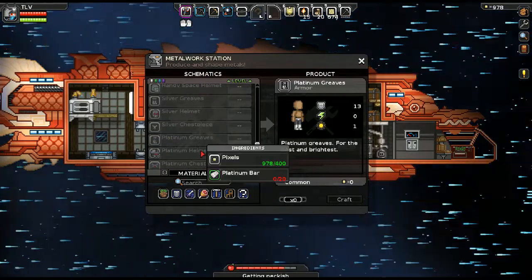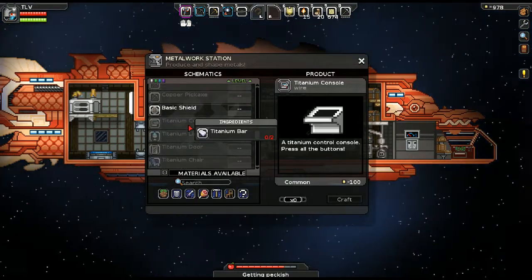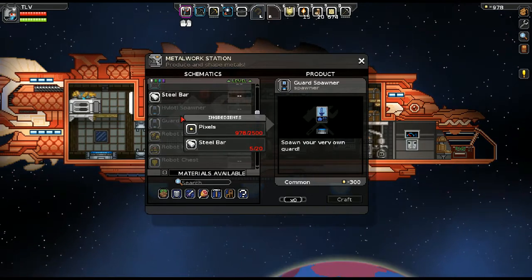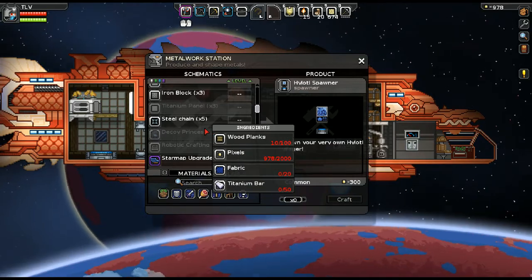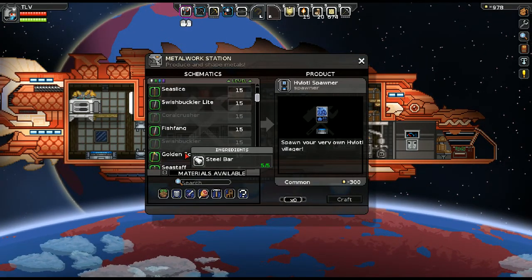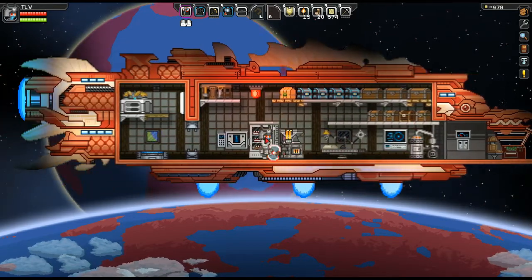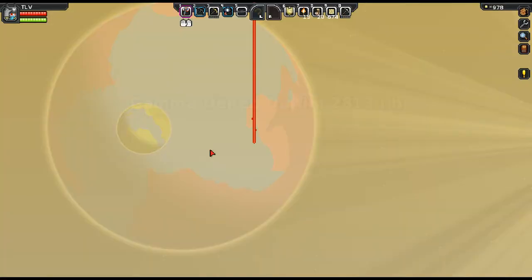Platinum greaves — so much platinum, not sure where to use it. I don't want to spoil anything by googling. We have a guard spawner, a lot of spawners. Golden sky — is that for farming? No, it's a weapon, and it sucks. Let's generate a new planet — a grasslands, I think.